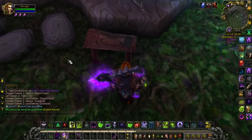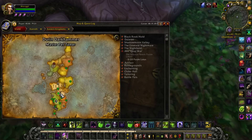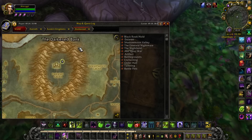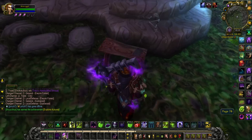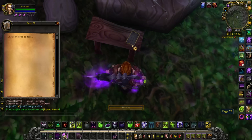The next page is page 78. It's located in Dustwood, right where this moonwell is. It's very hard to see, so if you can't see it, zoom in — it blends in. Click it, make sure it finishes the cast, and it says: first of lords to fall.